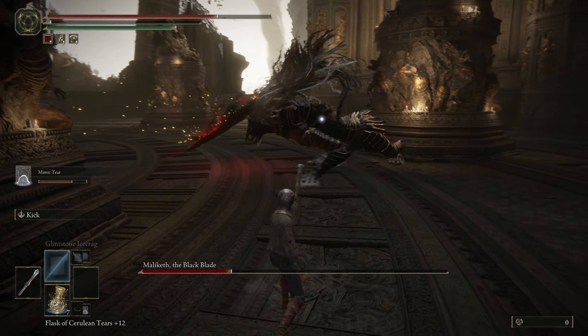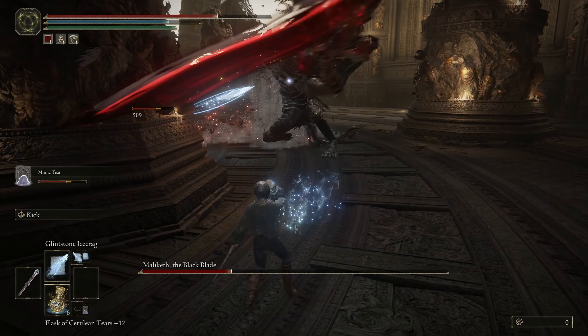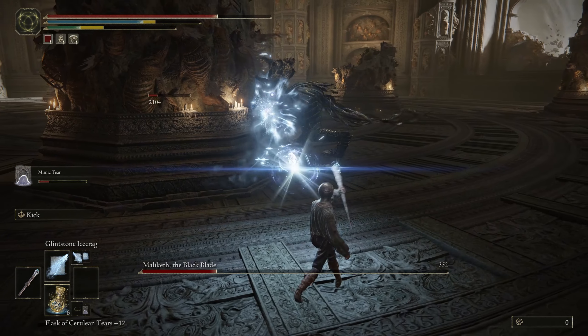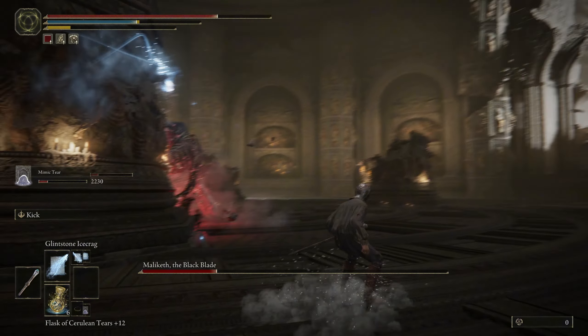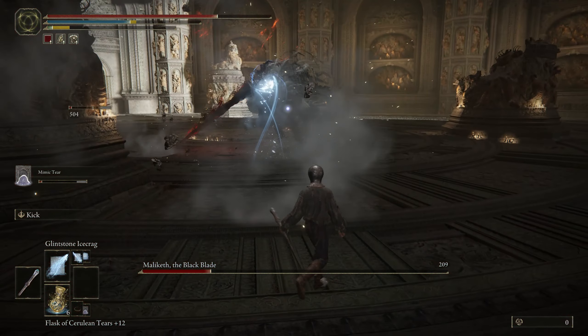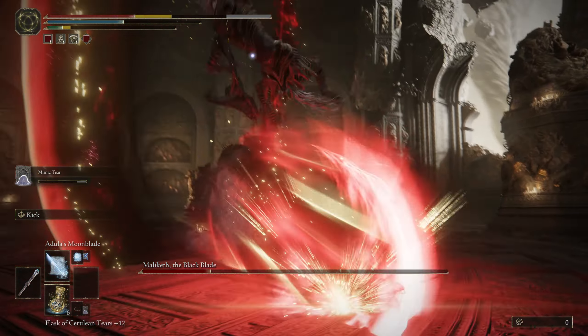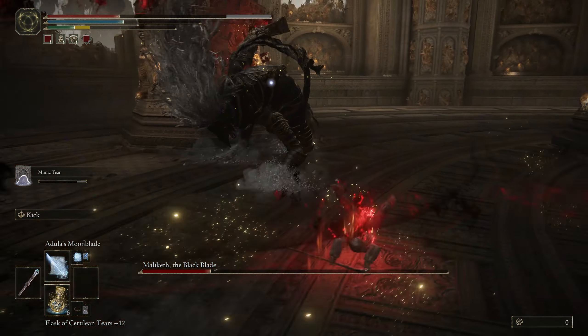Continue to spam Glintstone Ice Crag. I found that this does crazy amounts of damage because whenever you get Frostbite, you're able to deal more damage to the target. It also does a chunk of damage similar to Bleed, so I found this completely shredded Malekith. If you've got cold damage, it does a crazy amount of damage against him, and I would recommend using that.